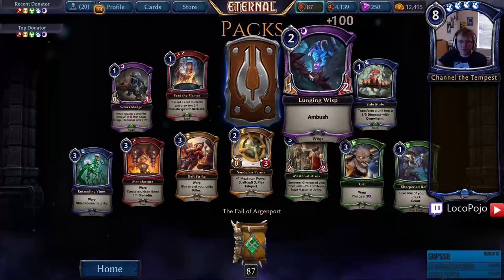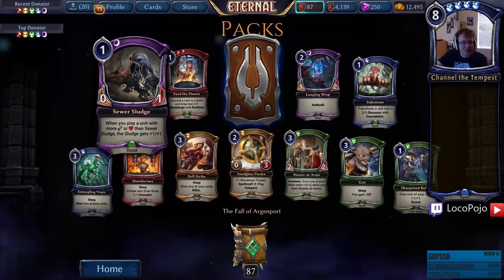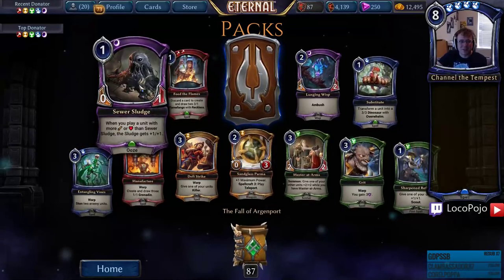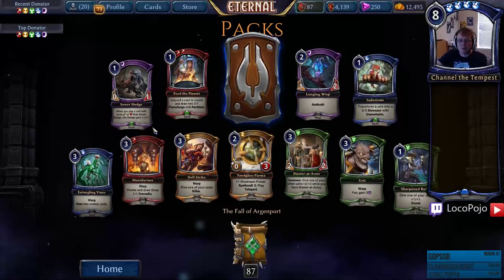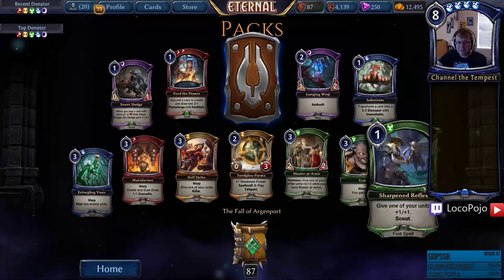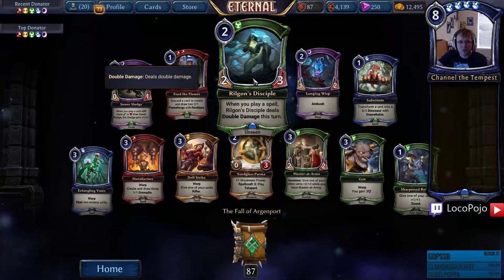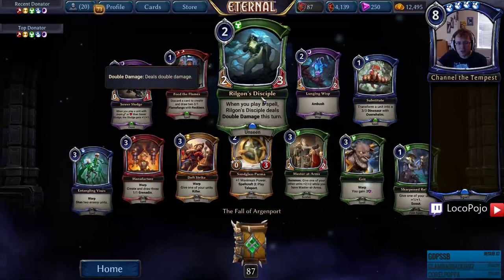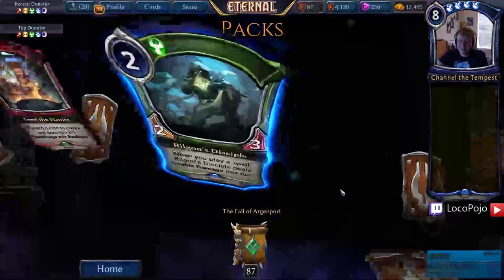Death Strike — really good. Lunging Wisp is cool. Substitute. Sewer Sludge — when you play a unit with more strength or health than Sewer Sludge, it gets +1/+1. It's a constantly evolving goop, and it's our first Ooze creature type! I'm down with it — derpy but hilarious. It gets pretty crazy fast for a one-drop, close to Awaken Student stats, just gets horribly out of control. I think you actually play this in ranked. Rilgan's Disciple — whenever you play a spell it deals double damage. A two-three that trades into things, and if you don't block it, Finest Hours deals ten to your face.